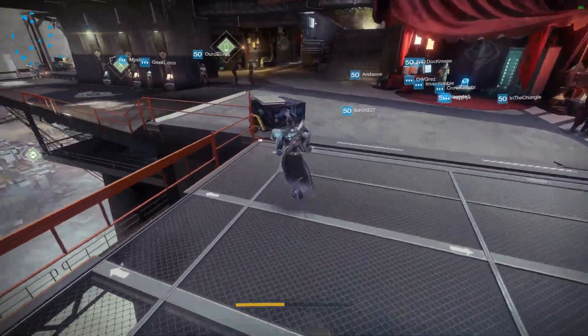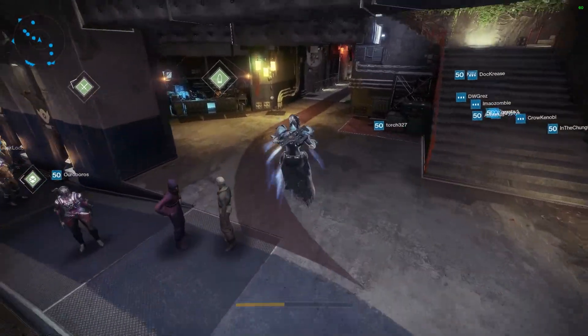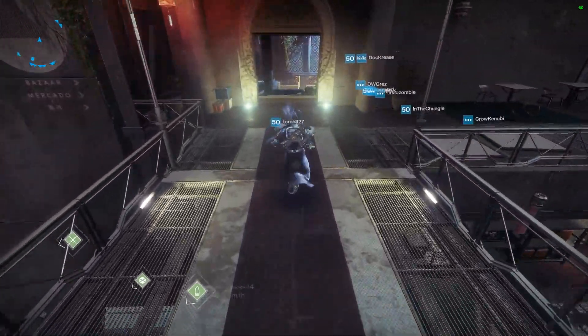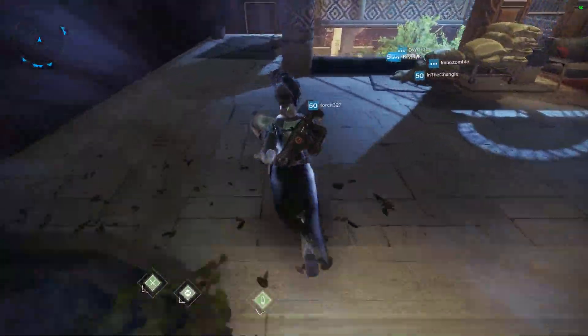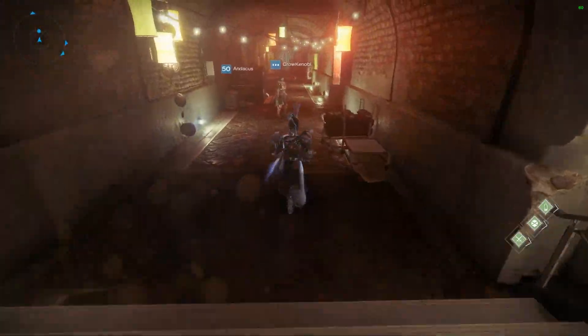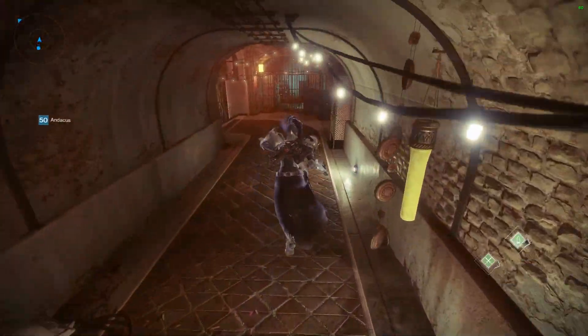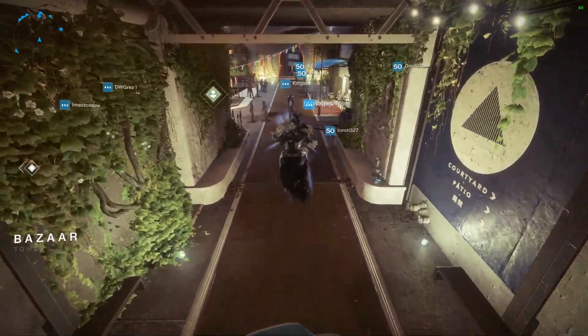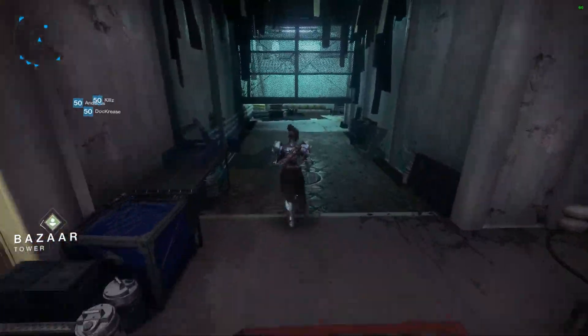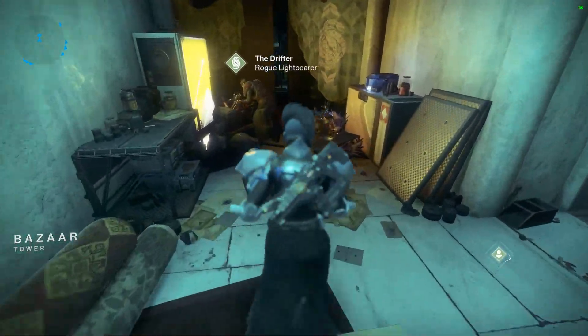This week is Week 3 for the Dreaming City, which means it's a Heavy Curse Week, and we have the Shattered Throne Dungeon to do as well. There are three powerful drops in that dungeon if you haven't done it, and it also starts you on the quest for the Wish Ender Bow. Once you get the Wish Ender Bow, you can break all of the eggs in the Dreaming City and get yourself that neat taken-looking exotic sparrow.